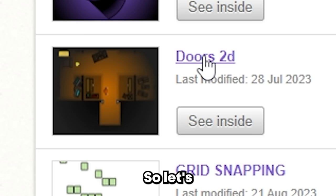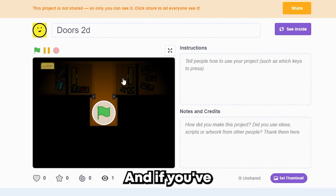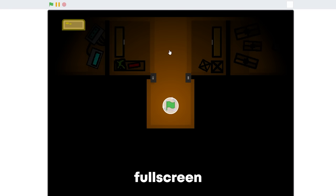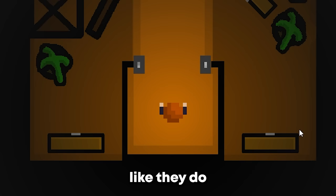We're going to start off with Doors 2D, so let's click on it. And if you've ever heard of Doors, like Roblox Doors, it's basically just a horror game, except I made it 2D. So let's fullscreen it and go. As you can see, I spawn in kind of like a hotel lobby, like they do in the game.